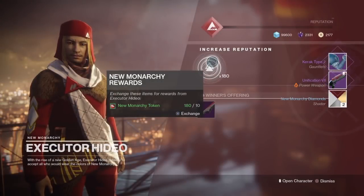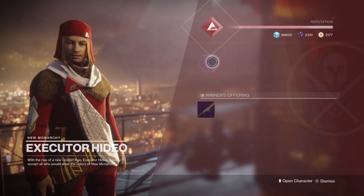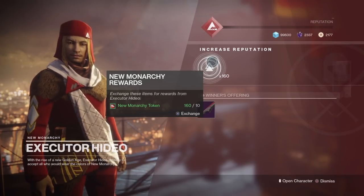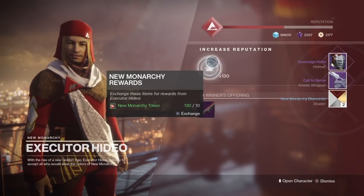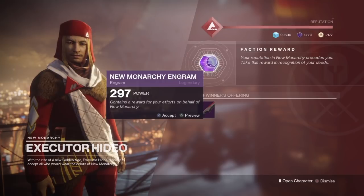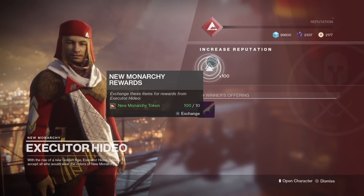Shotgun — I think I have that. Let's see what else we got. Got the boots, the greaves, alright. Got the helm, that's alright, I'm happy with that. Another helm, okay, I'll take it. Another helm — don't tell me I grinded for nothing, please give me that sniper.